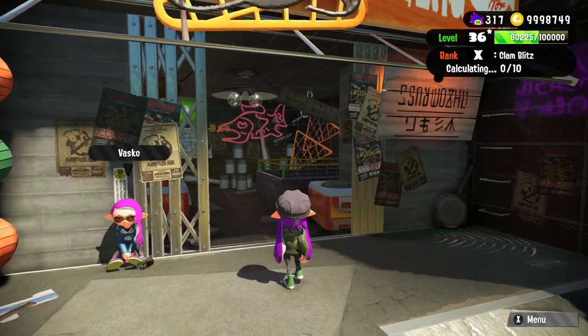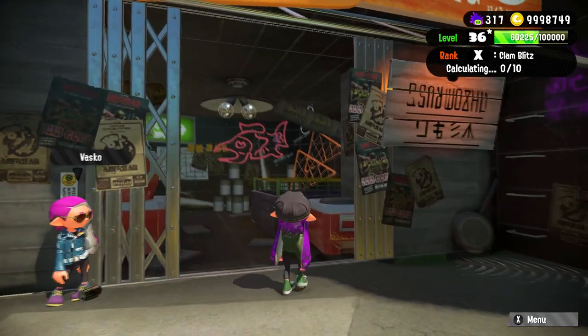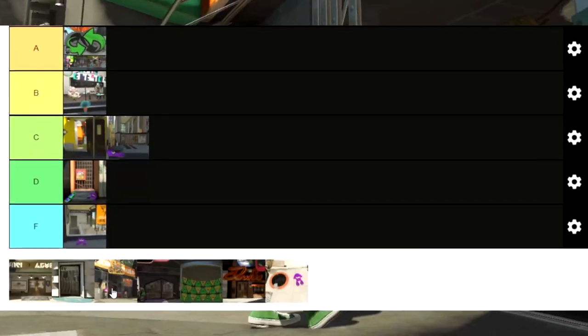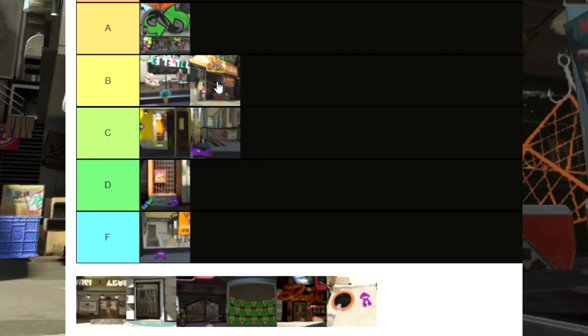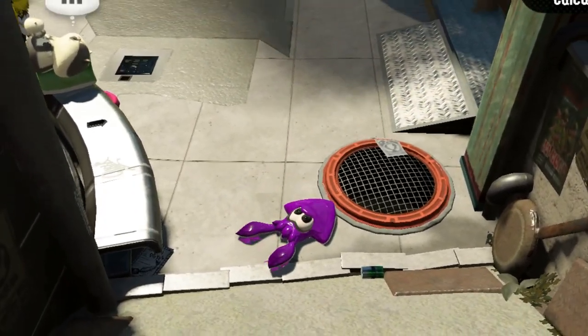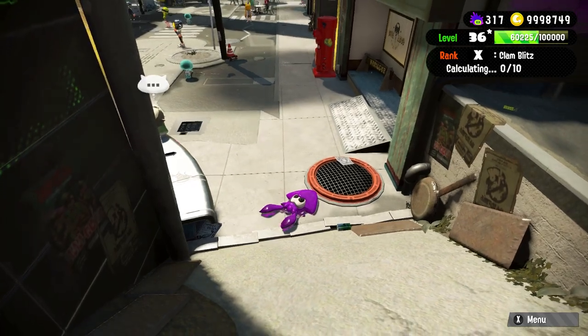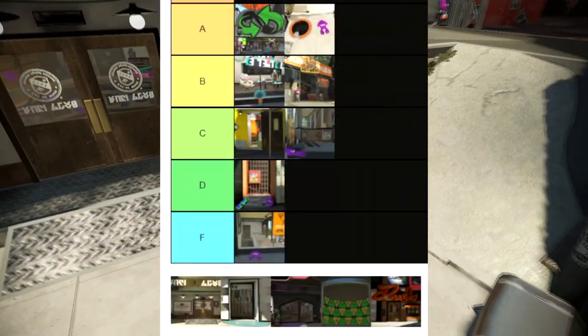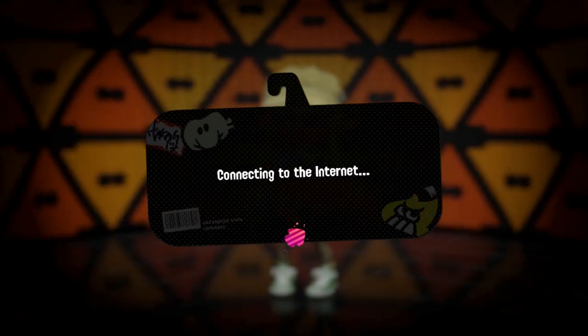The Salmon Run door doesn't move, but it's closed about a third of the time, and that's gonna take away some points from you, Mr. Grizzco. That's the only reason it's getting a B — the door doesn't even move. Hey, look, it's the less pain-inducing version of Octo Expansion, and this one even gets its own fun animation, so this one gets an A. It's not a door, but it's cool.